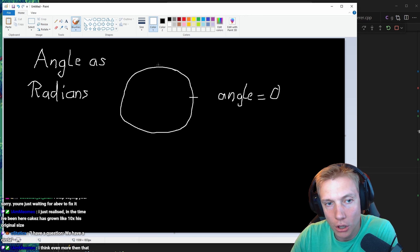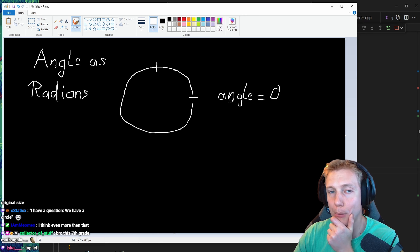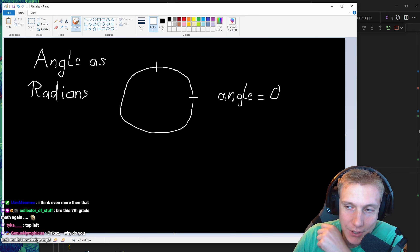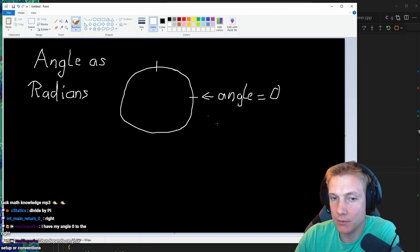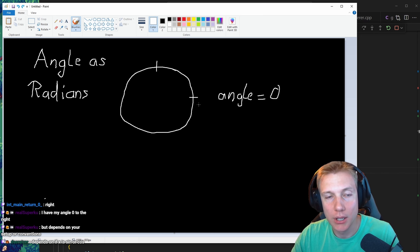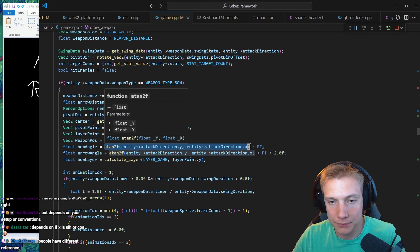I feel like at a certain angle the bow should just be behind. I have a question: attack direction minus pi — bow angle. It's another math problem, but hear me out. If we have a circle and we have an angle...